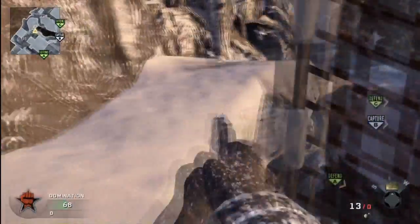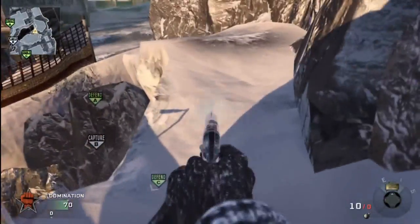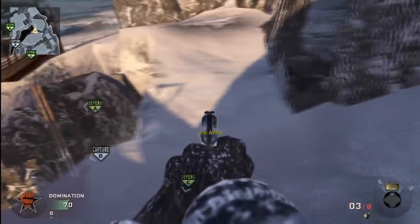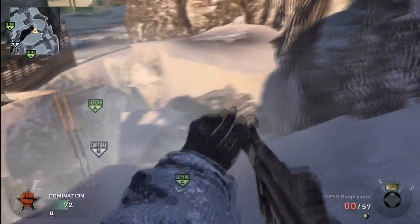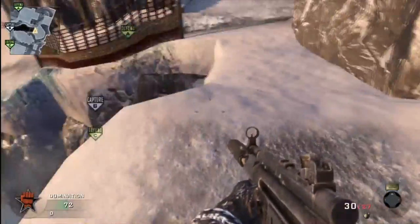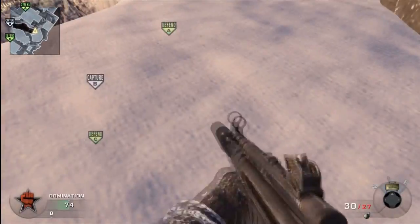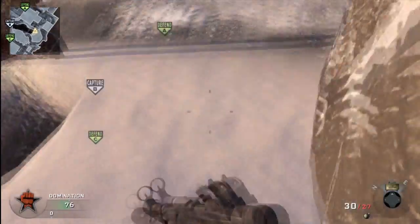There are a couple more chunks up here you can take out on both sides of this little piece here, and you can collapse those as well. As long as you know that bridge might not be there, maybe it'll help you be ready to jump across or something like that.